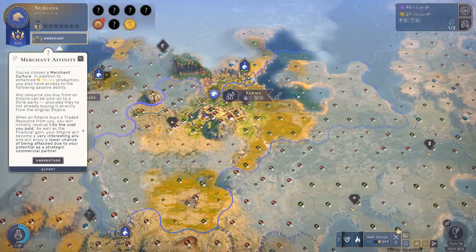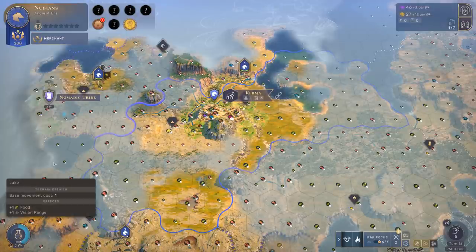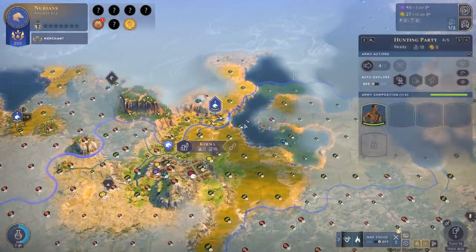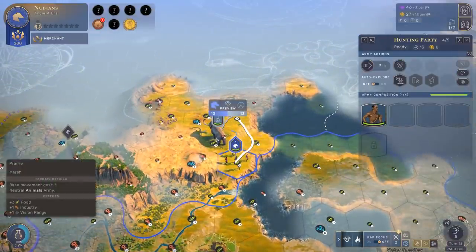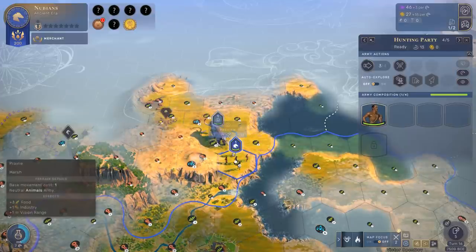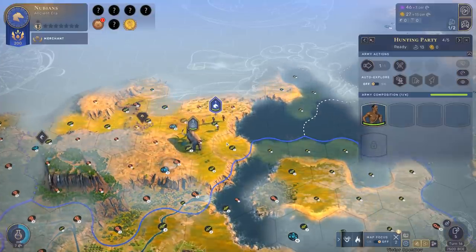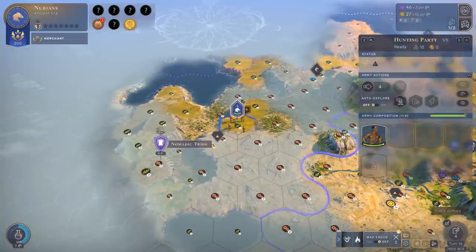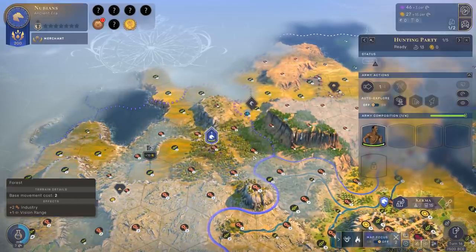Things are going all right. While we're building outposts — we thought we had the ability to purchase construction to speed things up with resources, though obviously our money is already earmarked for other things. As we build up industry the cost goes down because we're buying out the remainder. We can probably purchase next turn and I'm going to do that the instant we can — we are buying that out because I want that food income. Our affinity: in addition to enhanced money production, resources we buy can be sold on. When an empire buys a traded resource from you, you'll receive 1.5 times the cost you paid. It's highly valuable for us to buy resources from everybody and be the ones who sell them.